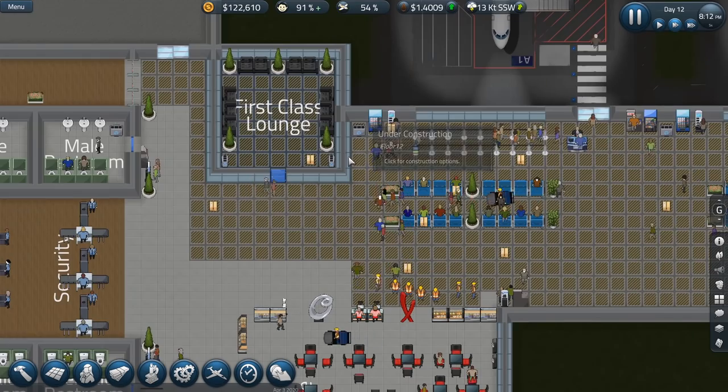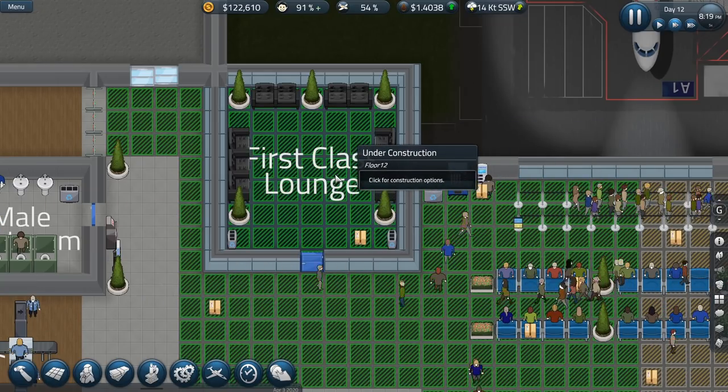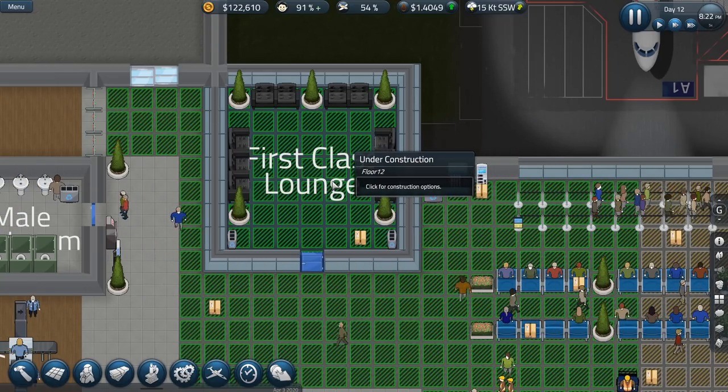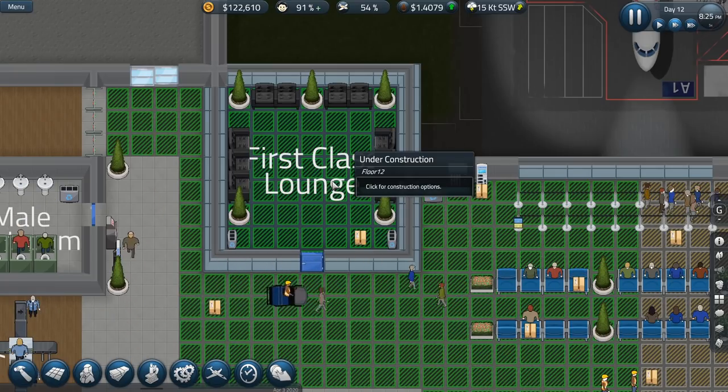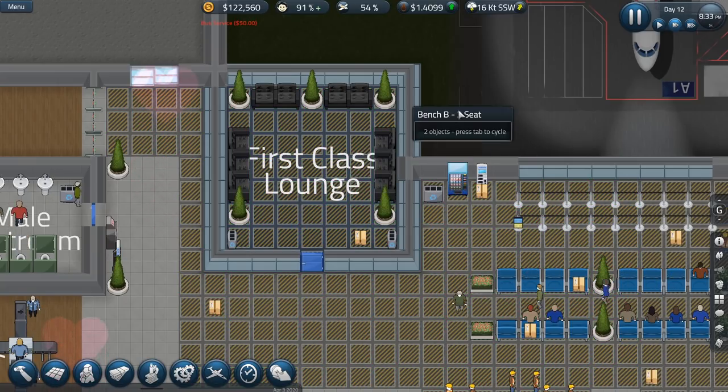We did build this first class lounge, though I'm not really sure if that's being used right now. That's something we might actually have to attach to a certain airline, because there are going to be airlines that we're going to want to work with and have kind of a special relationship with.